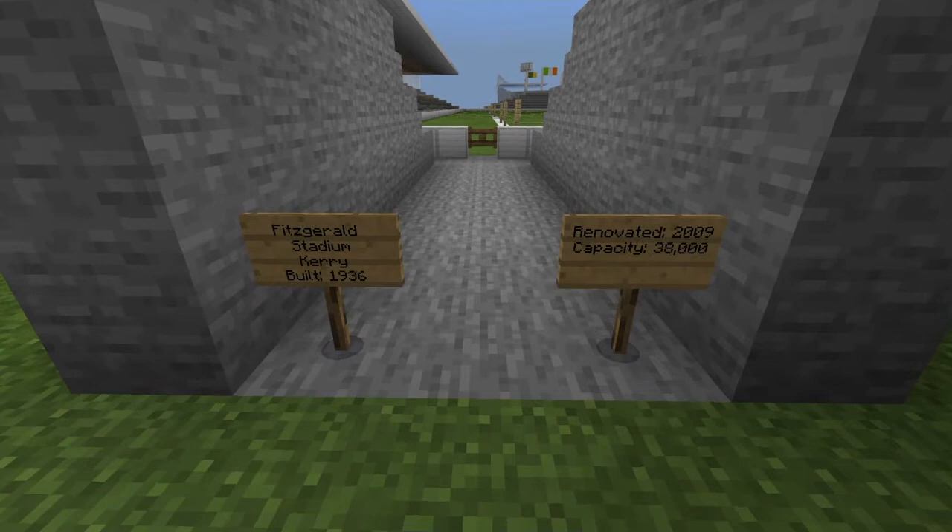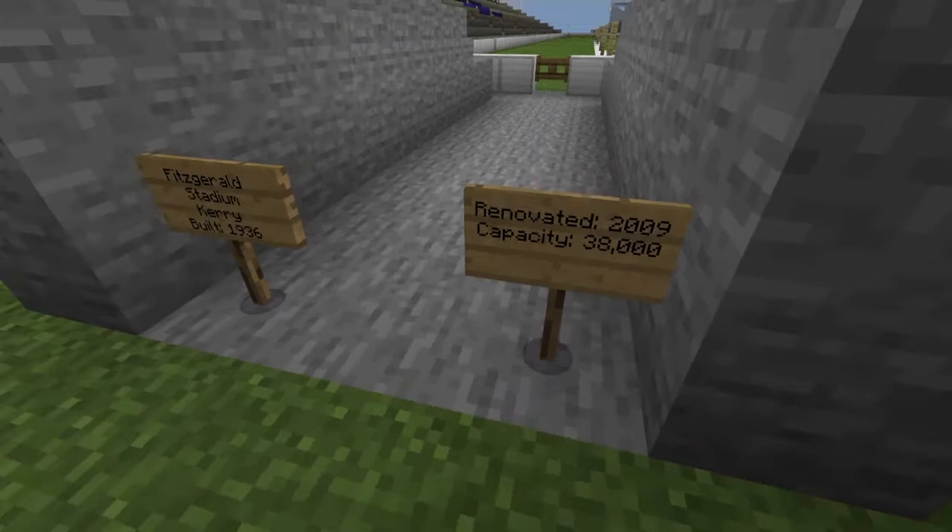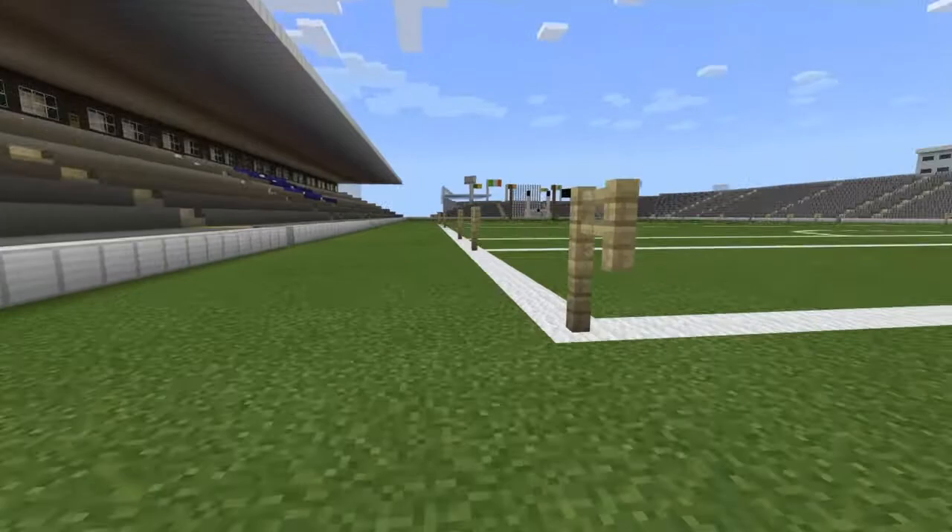Hey guys, welcome to another episode of my Minecraft GAA Stadium Showcase. Today we will be looking at Fitzgerald Stadium in Kerry. It was built in 1936 and was renovated in 2009, and it has a capacity of 38,000. So let's head on in.